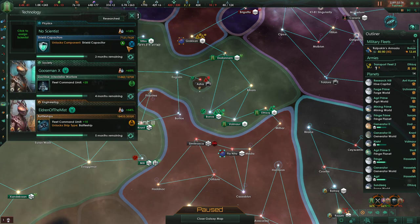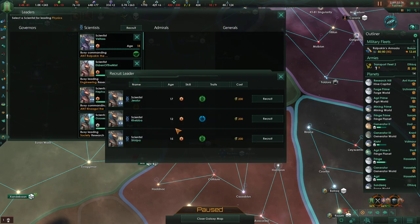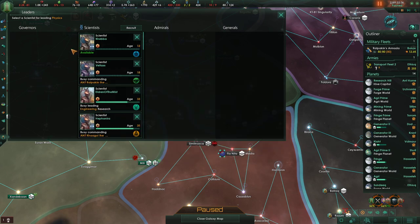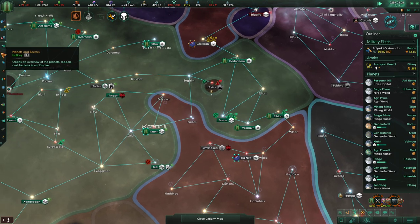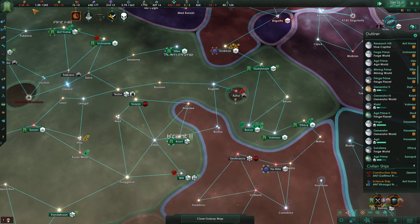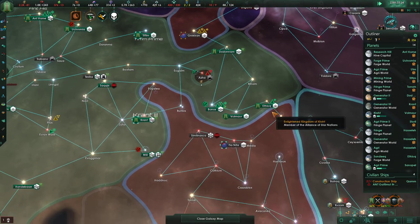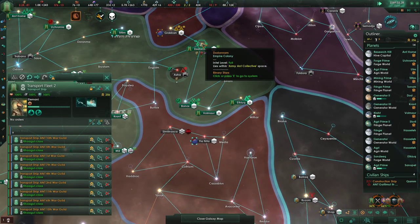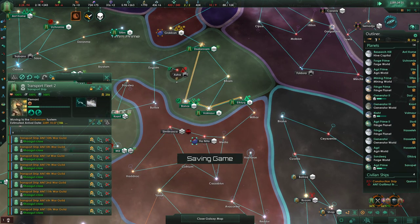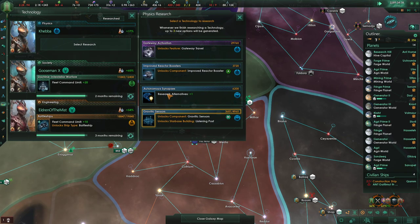A scientist has died. Do we have a good scientist for this? No, but we'll get you. We need way, way, way more energy. Our economy so far has not been doing bad — it just could do a lot better. New technology — we got the shield capacitor.